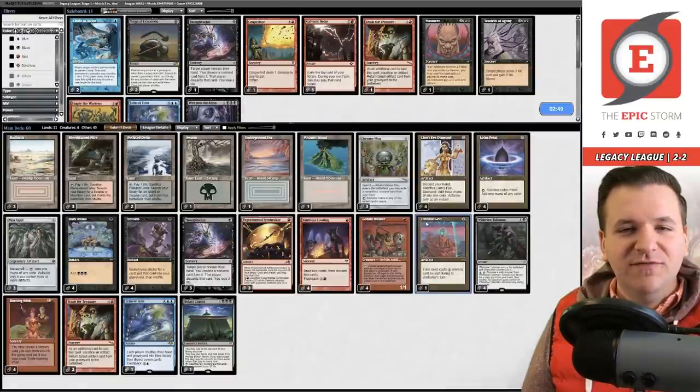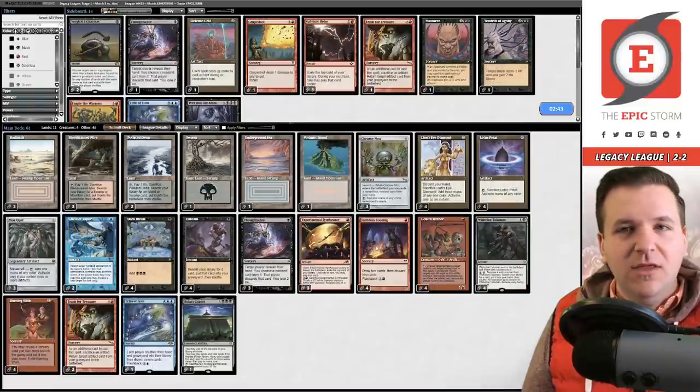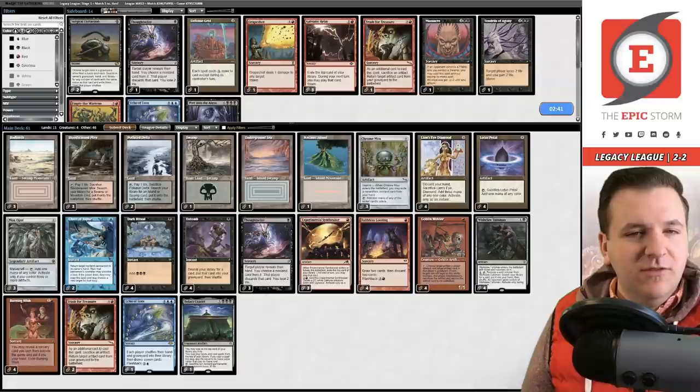We probably don't want Defense Grid, so we get rid of that. We're interested in both copies of Chain of Vapor and consider boarding out Thoughtseizes. Let's try this out.